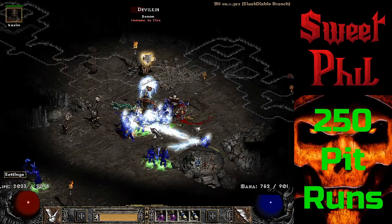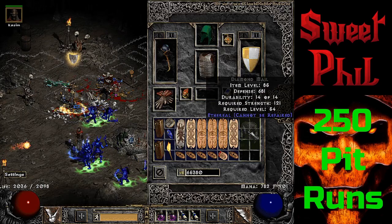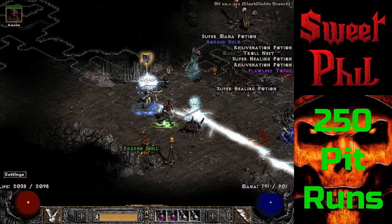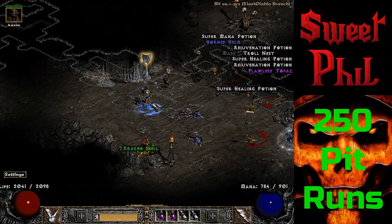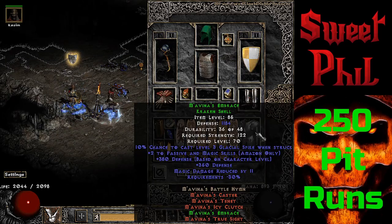We'll get the drop highlights on this 250 pit runs episode started off here at run number 7. It's nothing too GG, but I find two items at the same time that are both semi-useful. I got an e-buggable diamond mail base, and I also have a set item crackershow which is Mavina's Embrace.